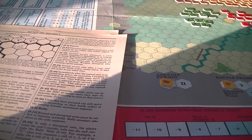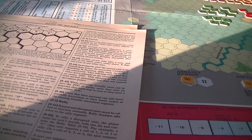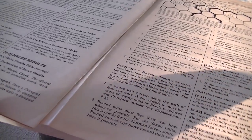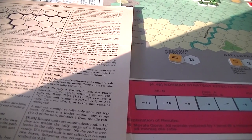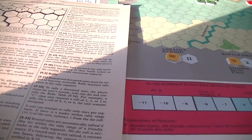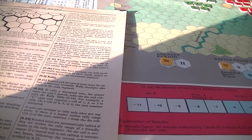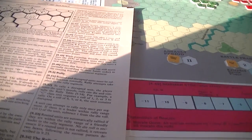Victorious units can't move into a hex vacated by an enemy unit unless eligible to conduct pursuit. Pursuit occurs when the unit — whether attacking or defending — is in charge or attack and pursue order and routes an enemy unit. Immediately after the routed unit retreats, the victorious charging or attacking/pursuing unit must move after it. It stops when it moves adjacent to the routed unit, enters an enemy zone of control it hasn't been in before, or can ignore zones of control of enemy units it started adjacent to.